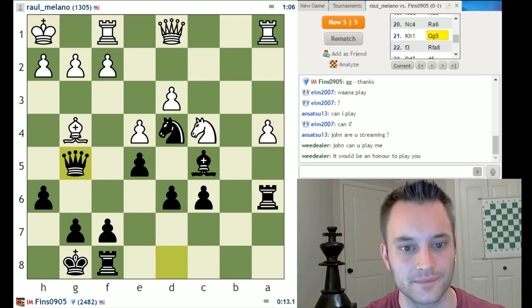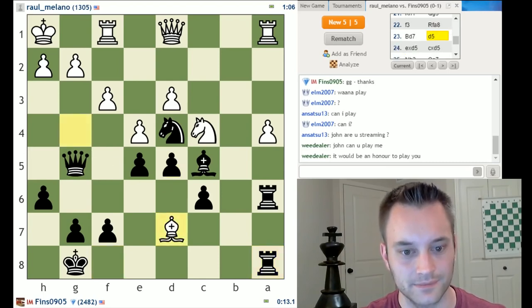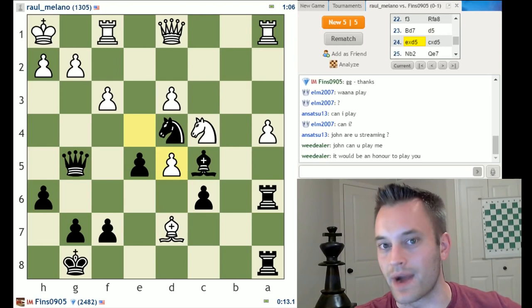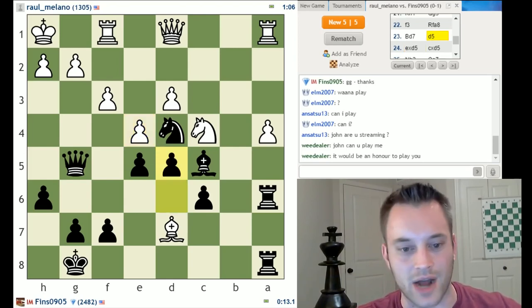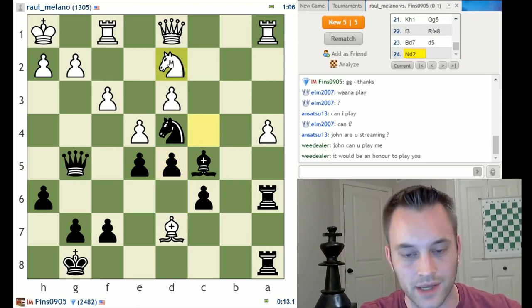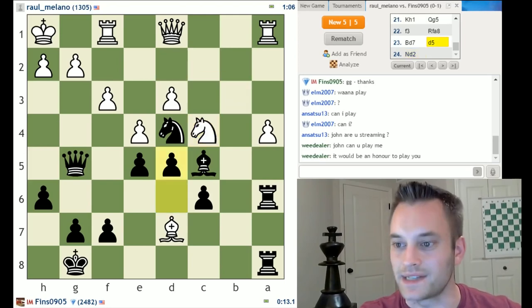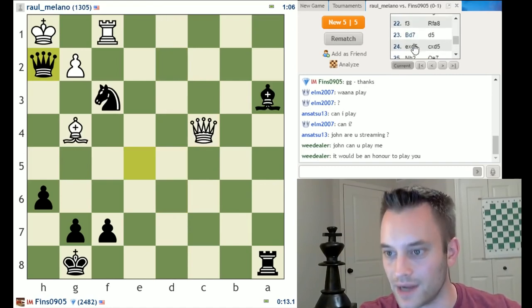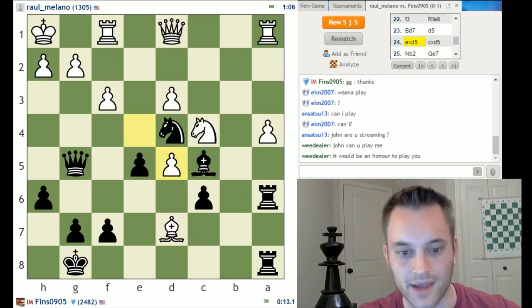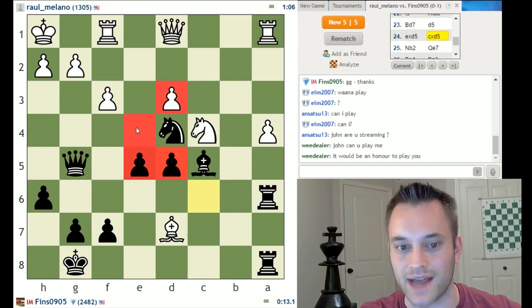King h1, queen g5, f3, rook a8, bishop d7, now d5. When white takes on d5, that's another minor concession. Maybe white should have tried to avoid that chop on d5 and moved the knight away — knight back to d2 is probably best, maybe trying for knight b3 to trade the knights. By taking on d5 instead, they give up a little: I get two center pawns against white's one, and more importantly, the d3 pawn is isolated with no pawn beside it.